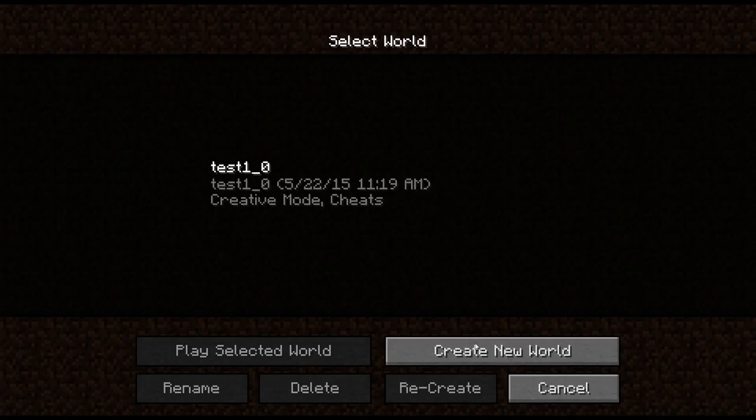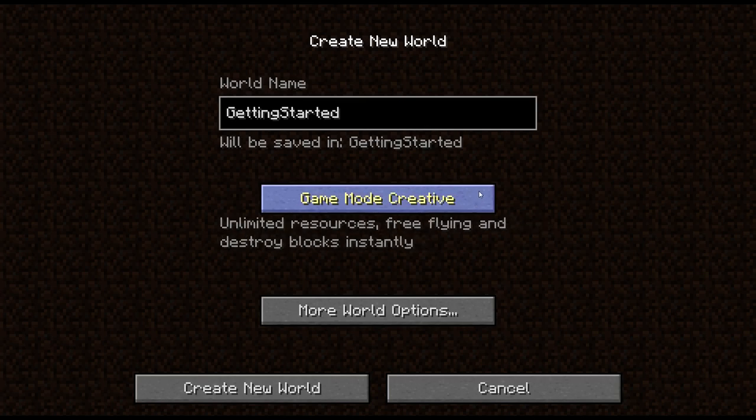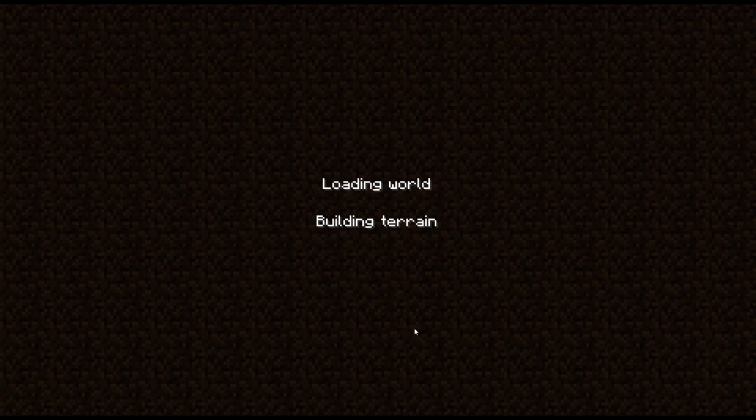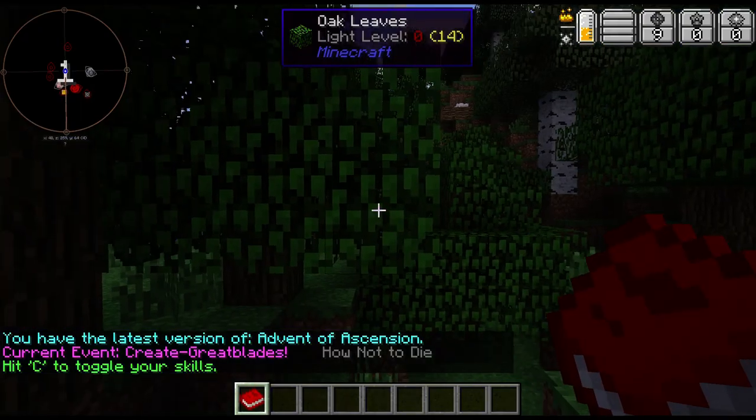So I wanted to do a getting started video guide, because as we'll see, in-game there is also a getting started guide by one of the wonderful beta testers who spent a whole bunch of time making this in-game book. I'm going to go to creative mode because this is not a let's play — this is showing you guys how to get going. I want to cover the mod list, cover some of the basics, and show you different areas and how to get going.